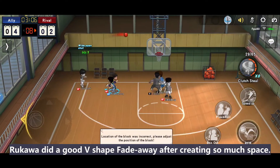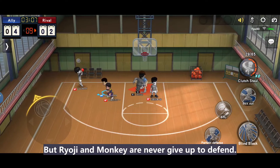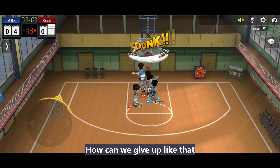Rukawa did a good V-shape fade away after creating so much space. But Ryoji and Monkey never give up on defense. That is the spirit. How can we give up like that?